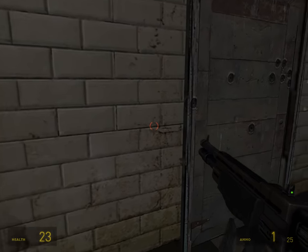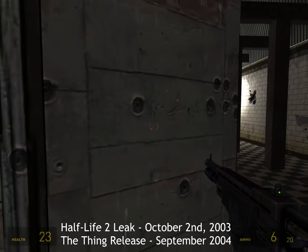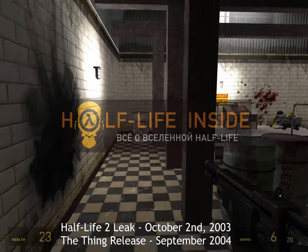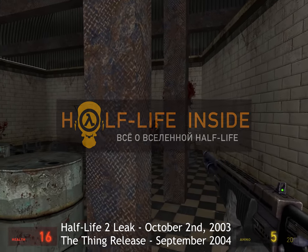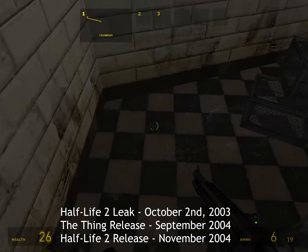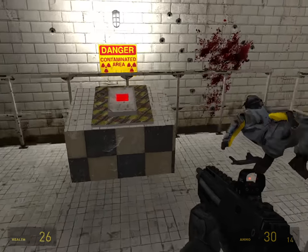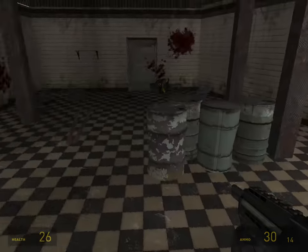To lay out the timeline of events: the leak itself occurred on October 2nd, 2003. The Thing was published online 11 months later on the Russian forum Half-Life Inside in September of 2004. Half-Life 2 officially released two months after that, on November 4th, 2004. So this is a fan-made Half-Life 2 campaign that was released a whole two months before the game itself.